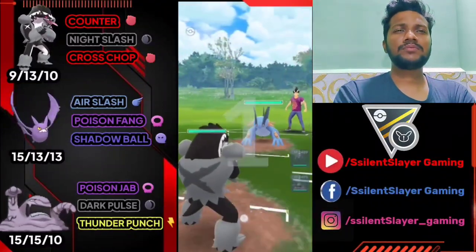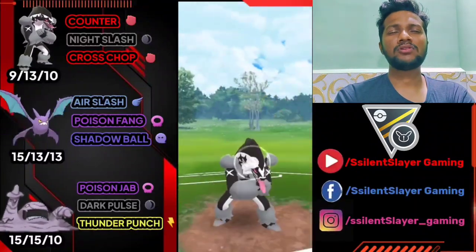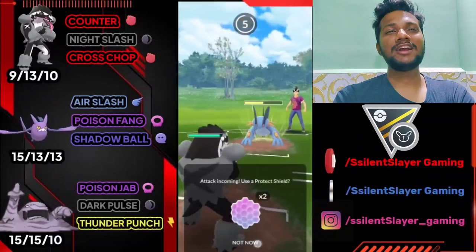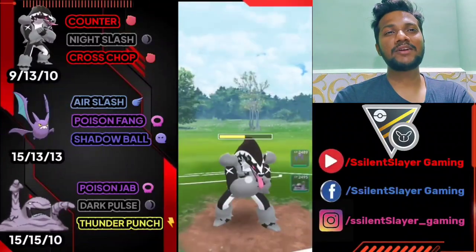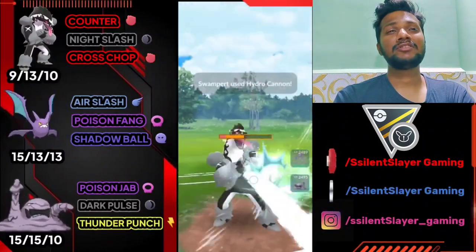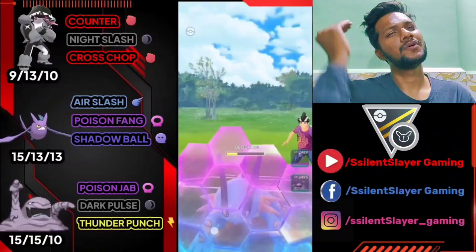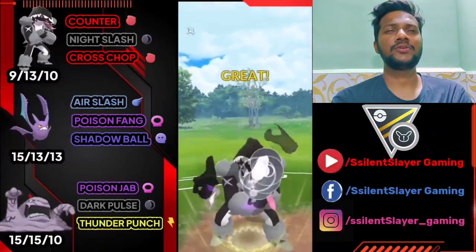Going to Battle 2 with Team 2. Obstagoon versus Swampert — kind of an average start. I hope I get the attack buff. When Obstagoon gets the attack buff, he goes pretty wild. Not gonna shield because I think he has two charge moves ready and he's going to deliver back to back. That's what I thought — not gonna shield. I need to farm down his health with Counter and deliver two Night Slashes back to back.